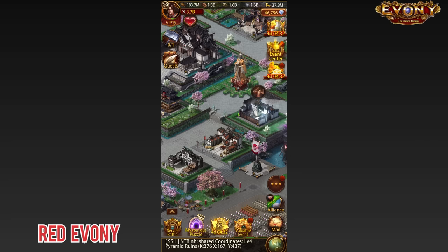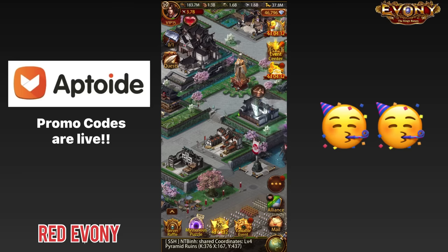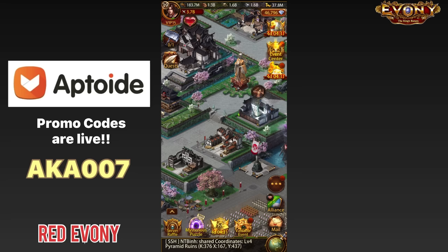Before we go into that, I'd like to let you guys know that the Aptoid codes are now live. The codes are available for a limited period of time. If you use the code on the screen — aka007 — you can get additional discounts when making purchases with Aptoid. The channel benefits every time someone uses the code, so if you want to help yourself out and help the channel at the same time, that would be greatly appreciated.